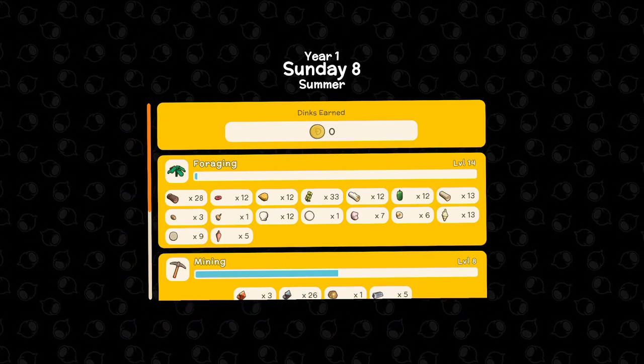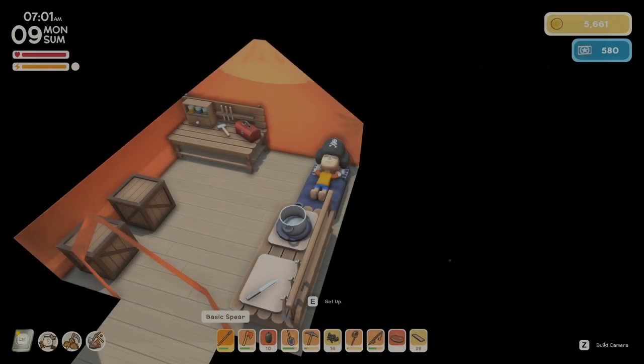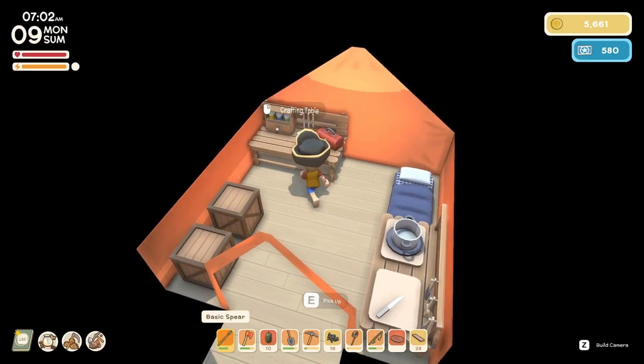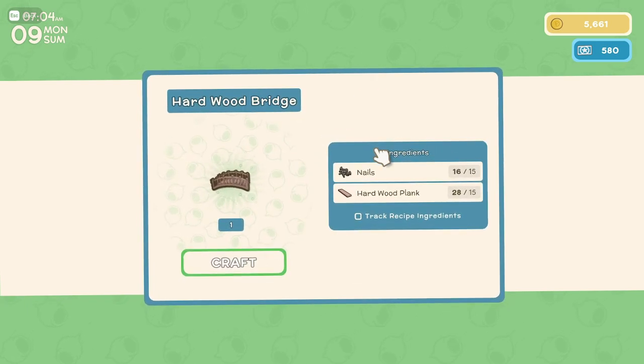We're going to work on the museum and maybe pay off that debt. Depending if we can make some money — sharks are only tough when they're in the water, well, that's kind of their thing. First things first, let's try to make a hardwood bridge.